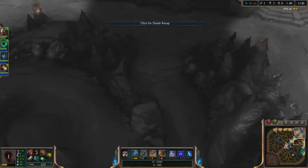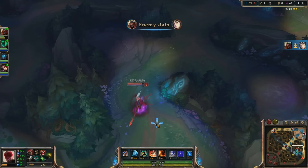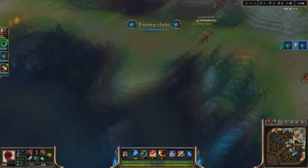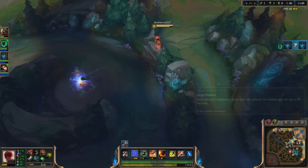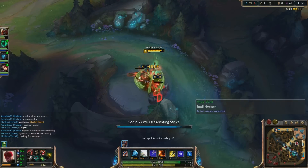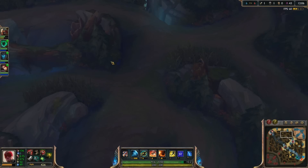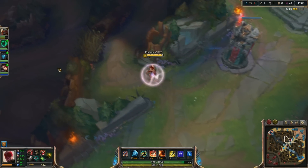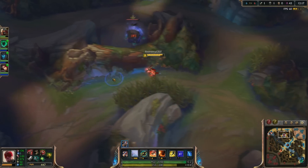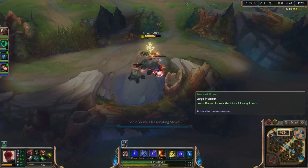Baron is also a little different. He looks completely different now — reworked visually. The buff still gives 40 AP and AD, but now whenever you have Baron buff, it reduces your recall time so you can back in half the time — about 4 seconds, or 3.5 with the improved recall mastery. The big thing is: whenever you have Baron buff near minions, it empowers your minions in lane. Melee minions get 80% damage reduction. Ranged minions deal increased damage and have a minor range increase. Siege minions get a huge range increase — they can even outrange towers — but with slower attack speed, they deal 4x more damage to towers. Super minions get a 75% move speed buff and 25% attack speed buff.